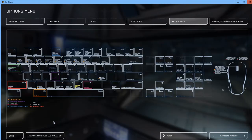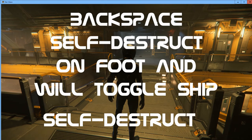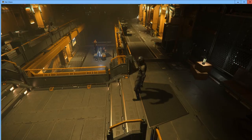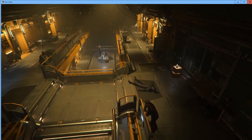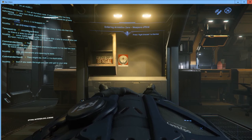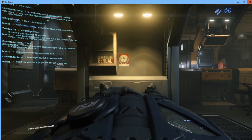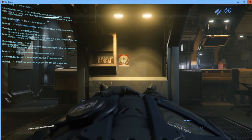Let's return to game. The last thing to show is what we covered in chapter one: the Backspace key to respawn. I'll hold down Backspace, my character will ragdoll and collapse, and then we respawn back where we started — the last place we landed a ship or the last place we spawned. If you die in the verse you go back to your last landing or spawn location.